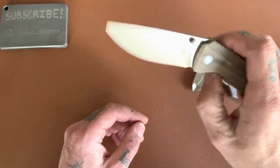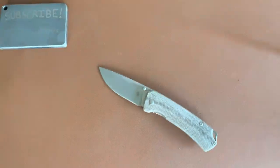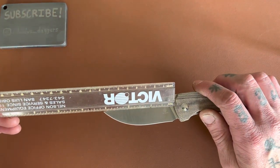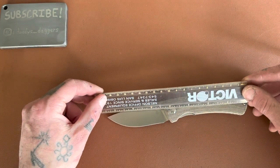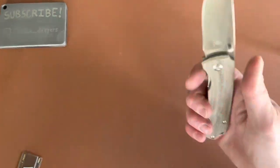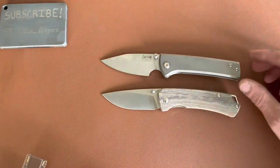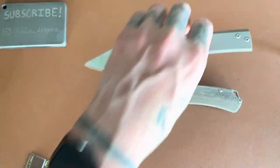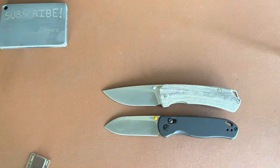Nice and ergonomic too. I'm very happy with that — for 40 bones, absolutely. Blade is just over three inches, about three and an eighth. Handle four and three eighths. Overall about seven and a half. So not a small knife, not a huge knife either. There it is up against the Scapegoat — just a little bit smaller. Let's put up the Drop Bear.